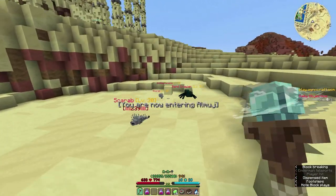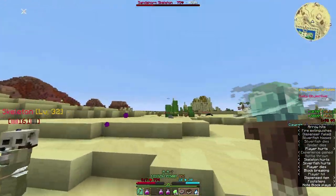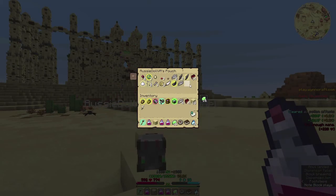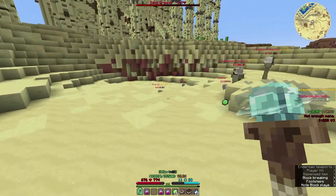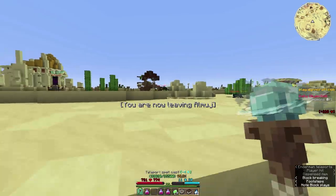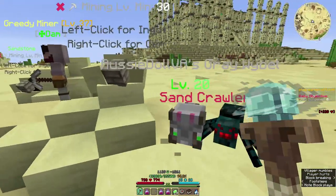They do spawn here — enemy spotted. They appear in your ingredients pouch because they are technically an ingredient. One just spawned right in front of us — that was so good.